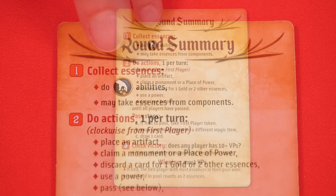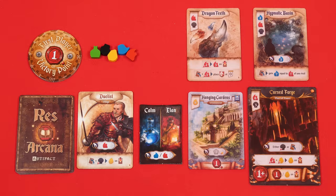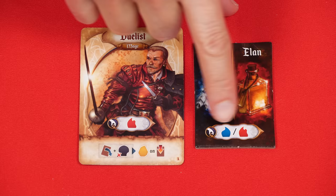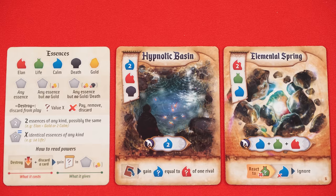First, look for the collect symbol on your components. Your components are anything you've placed face up in front of you — at the beginning of the game that won't be much, just your mage and the magic item you selected, but later you might also have artifacts, monuments, and places of power. Check all of those components for the collect symbol and resolve anything showing in its attached banner. This will usually be more symbols, and your reference card will remind you how all of these work. When you see any essence symbols, you take the amount shown from the supply and add it to your personal collection.